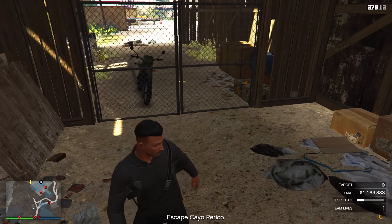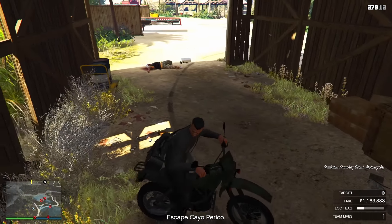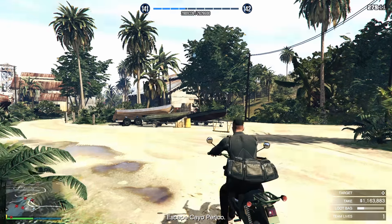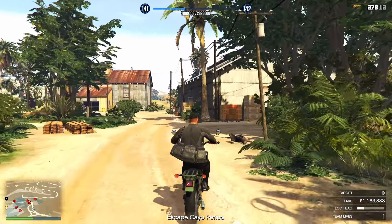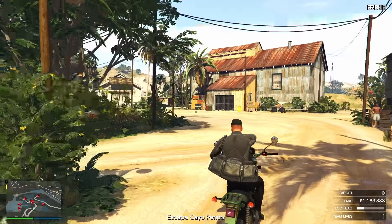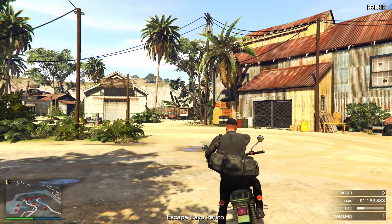If your bag is still not full, go outside with the bike and kill the following guards to reach the next loot place without getting detected. Do this as fast as you can without alerting anyone. Make sure to stay out of the helicopter's vision or you will get detected. Take down the other guard walking over here and you can safely collect all the other loot.